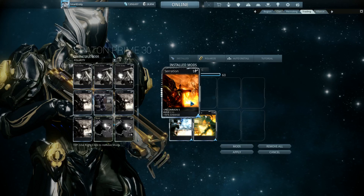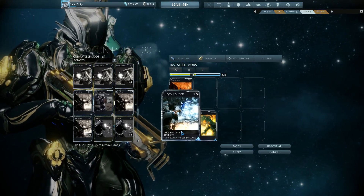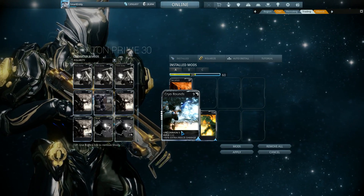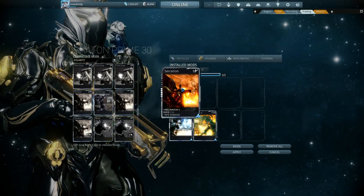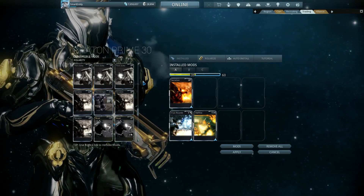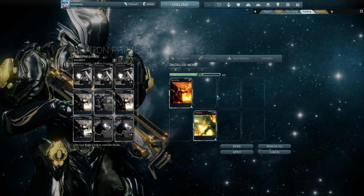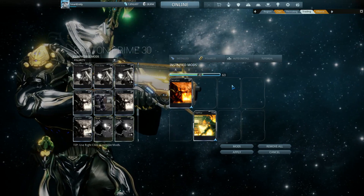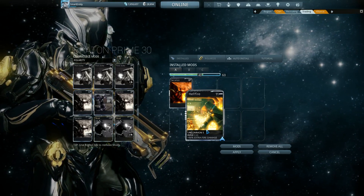So ultimately, what does that mean as far as modding priority goes? Basically, if you only have say 11 mod points, it's perfectly fine to use Serration or one of the elementals — in fact, sometimes it'll be better to use an elemental because they do have certain additional damage to certain factions. But if you have enough mod points for two or more mods, then Serration should definitely be one of them, because the Hellfire or whatever other elementals you're using can actually benefit from the base damage provided by Serration. There are quite a few mods in this game that benefit base damage. It's perfectly fine to have one extra damage mod at any particular time, but you shouldn't put more than one extra damage mod on there unless you have all the base damage mods on already, because two extra damage mods aren't going to benefit from each other.